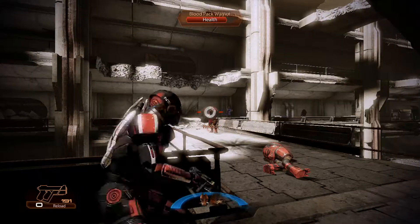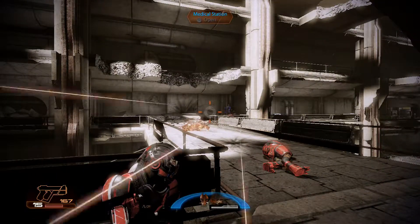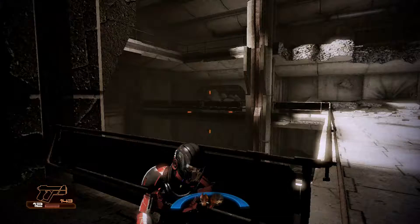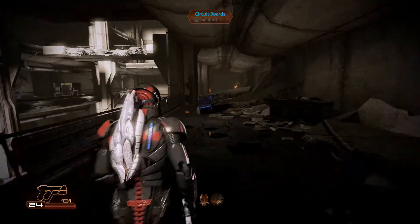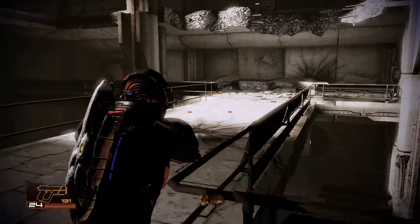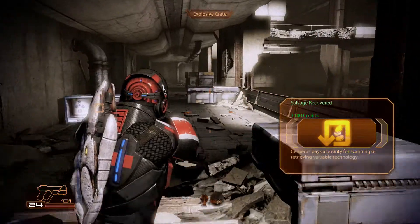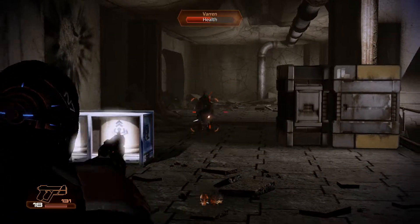I actually upgraded Shepard while I was on my pause screen. I upgraded his Incinerate to be a lot stronger, even though I had enough to upgrade my combat drone to do a lot more damage — it would have been OP. It had a lot of cool effects: it would attack any type of shielding, barriers, armor, or health, and if destroyed it explodes. But I decided we didn't need it because we were good without it.